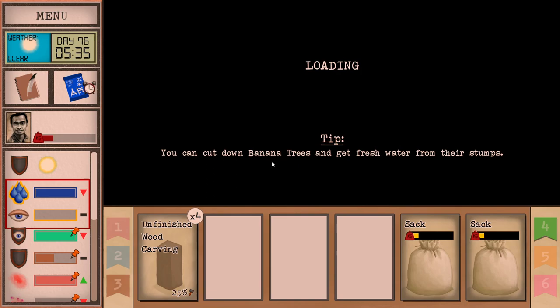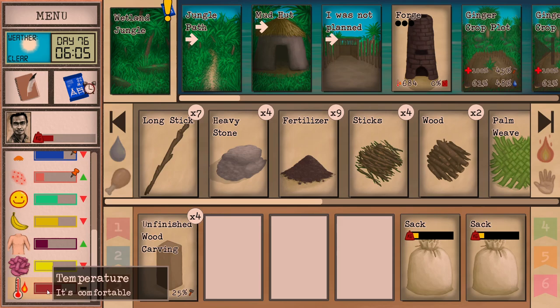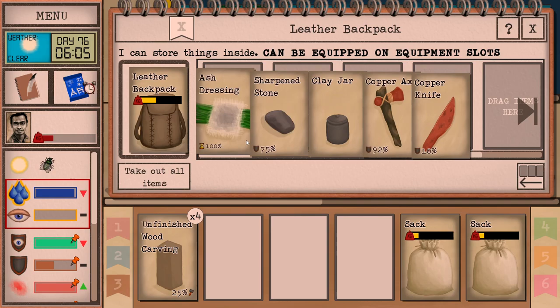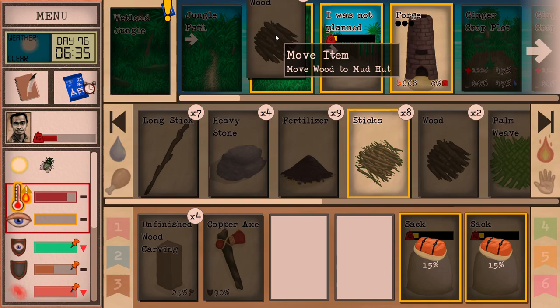I think we had rain in the middle of the dry period. My water reserves are full. We replanted some crops, which is amazing. We built a forge. The copper axe and copper knife are done. That's my favorite part of the game, having these two tools, because you can get so much resources now. It's really, truly amazing.